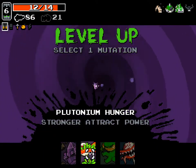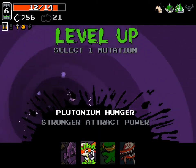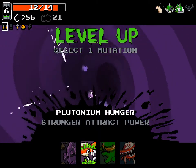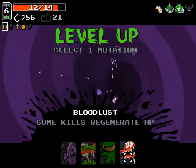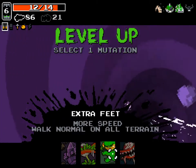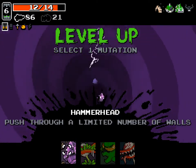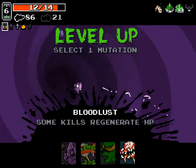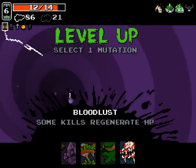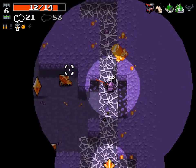Plutonium Hunger is really strong — those little pickups you normally have to run over will just come to you within a certain range. Bloodlust is also really good: sometimes a kill will give you one HP, but late game with Lucky Shot it's nuts. This is actually a really hard choice between Plutonium Hunger and Bloodlust — probably both choices are right. We're going to go Bloodlust.